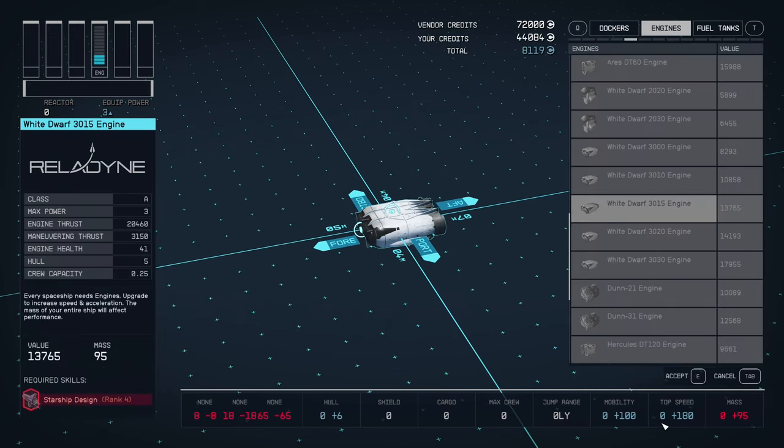Now if you look at the bottom — top speed: 180. If I scroll through, no other engine does that. Why is this one in particular 180 speed? I have no idea if that's intentional or a typo. It's the only engine I know of with 180 top speed.